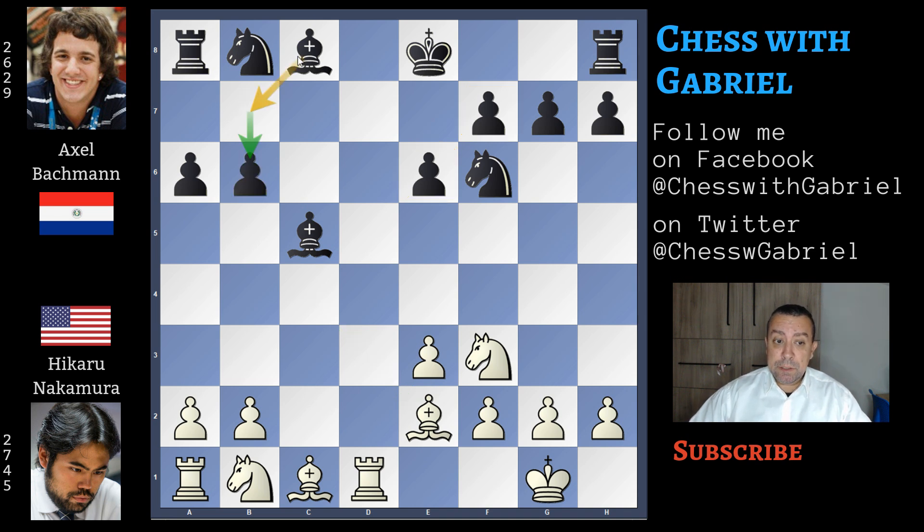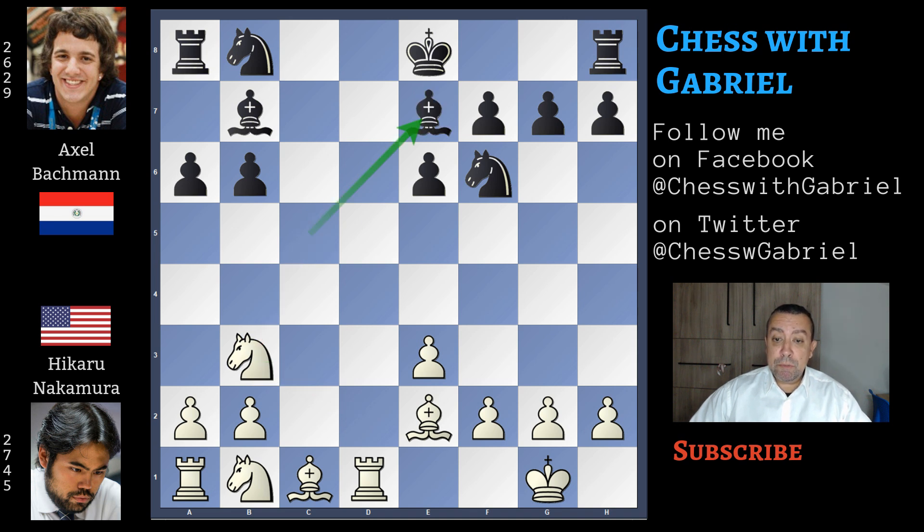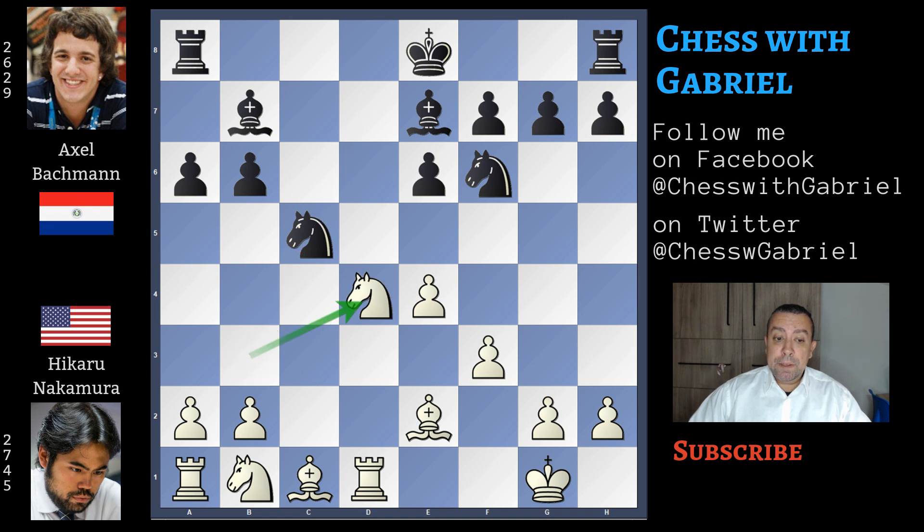So b6 to develop the bishop in fianchetto. Knight back to d2, bishop to d7, and the knight jumps to b3 attacking the bishop. Bishop back to e7. f3 now is a novelty, so the game is original, played to restrict the bishop on this long diagonal and to be able to push e4. So knight on b goes to d7, e4, knight to c5, and knight to d4. Finally short castle for black. The game is more or less equal.